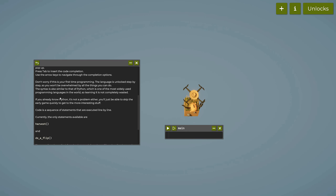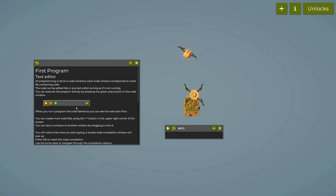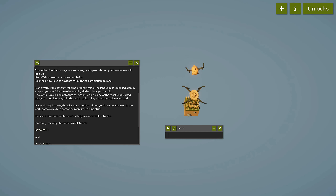Getting down to this part — it's very similar to Python. If you already know Python, you'll be able to skip the early game quickly. Don't worry if this is your first time programming; the language is unlocked step by step so you won't be overwhelmed. The syntax is similar to Python, one of the most widely used programming languages in the world.